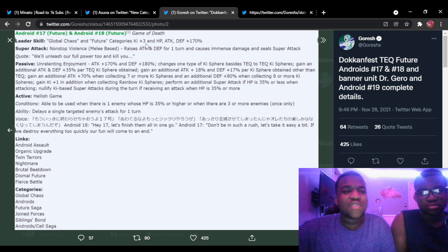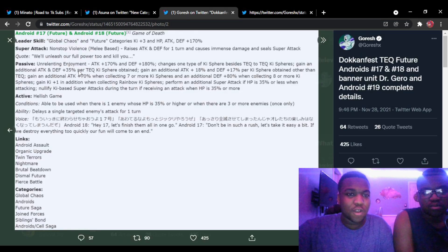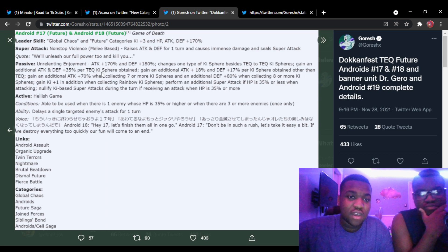Leader skill: Global Chaos and Future category — Future instead of Androids, which I think Future needed more. All keep up three HP, attack, and defense at 170 — good leader skills. Super attack 'Non-Stop Violence': raises attack and defense for one turn, causes immense damage, and seals as well — healing on top. Sealing is interesting, that should be pretty good for Battle Road.